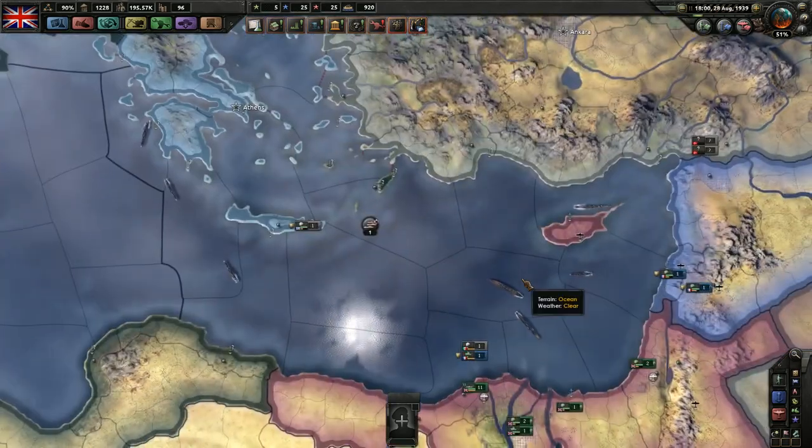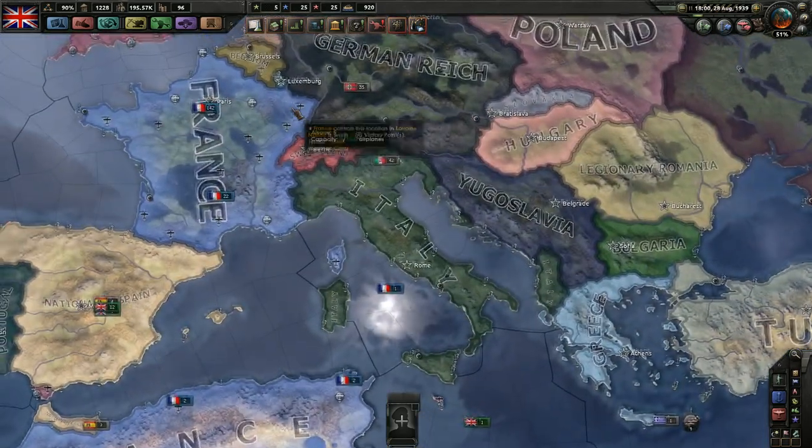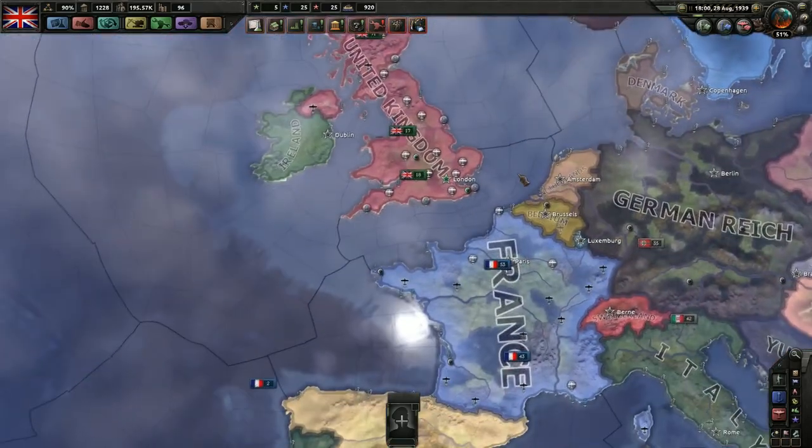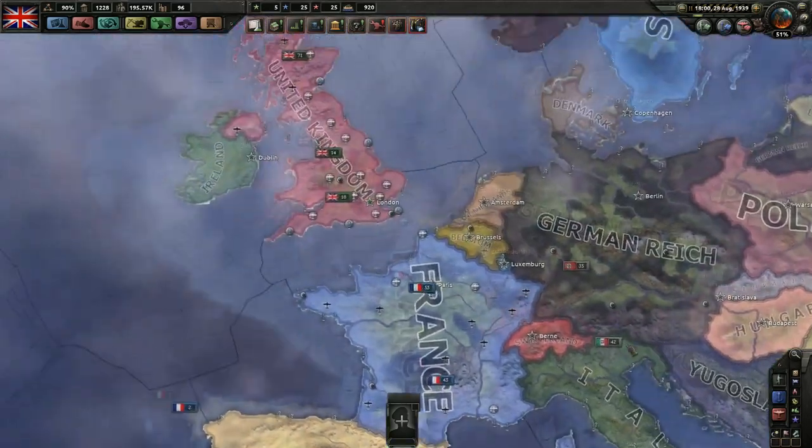Today, we are taking a look at the naval interface: how do you select your ships, how do you manage them, and how do you send them on missions? We're just covering the basics today, and then we'll go into more detail in a future video. First, how do you select your ships?